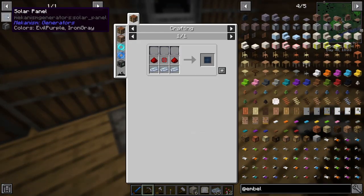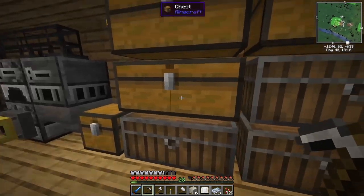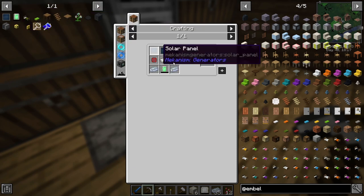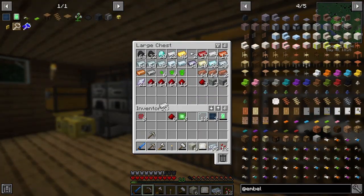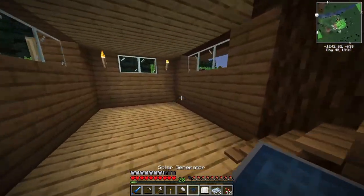Au — if you guys ever need to remember what gold is on the periodic table, it stands for Au. Knowledge and learning with Super Turtle because we're cool! So we made this, now we just need two more of these bad boys. Got them. Yes — solar panel! That's what I'm talking about. Let's go put this up.